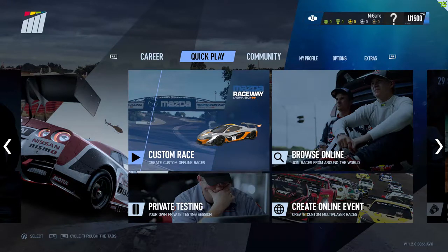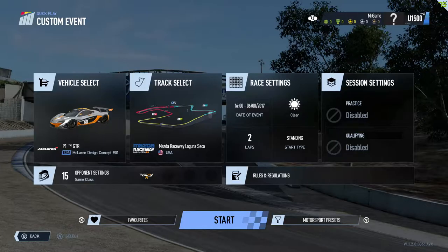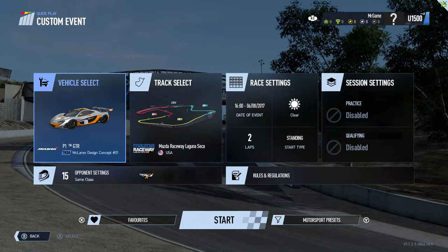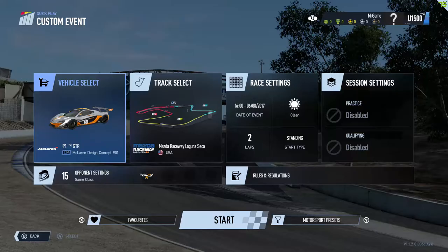Welcome back guys for the second look at Project Cars 2. This time I thought we could have a little look at the McLaren P1 GTR — it's a thousand brake horsepower, 2.4 seconds zero to 60, top speed of 217, and it weighs just over 3,000 pounds.